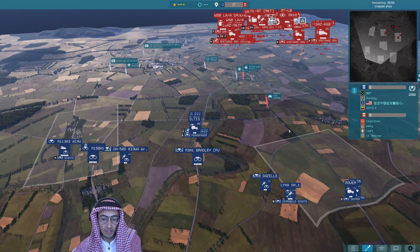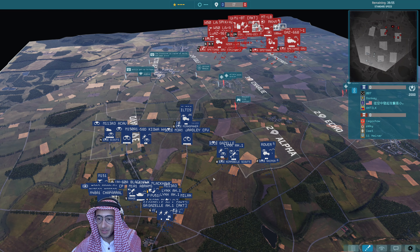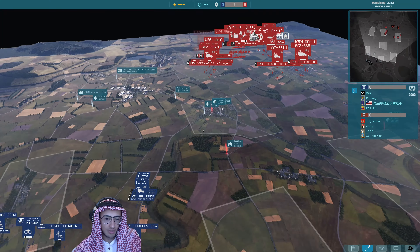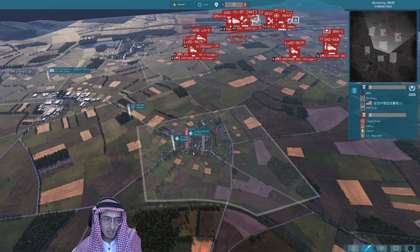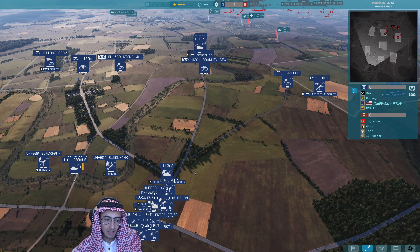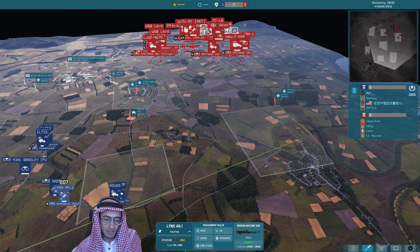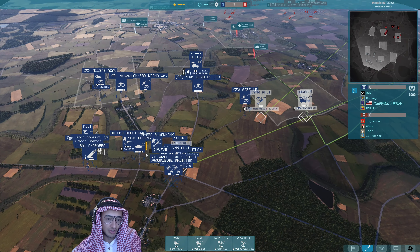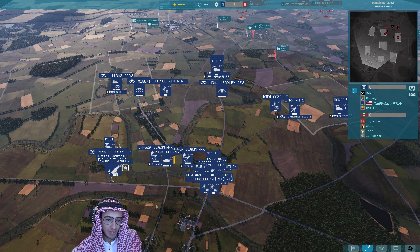The second UK player should really be trying to put 6 SAS in this town — that should be his priority, because if he can get SAS in this town he's going to stop all air support into that town. 3 is enough; 4 if you really want to shut it down, then a bunch of infantry behind that. But instead he's gone for Gazelle Rockets and Lynx Air Mobile. I find it very strange that the second player is not opening with the SAS, which is his best unit.